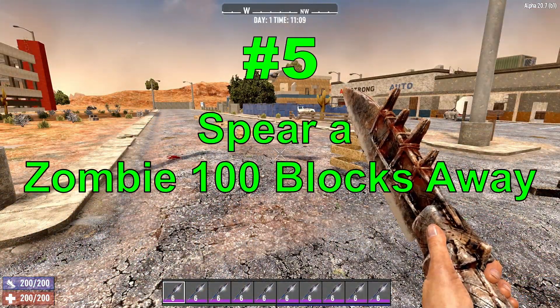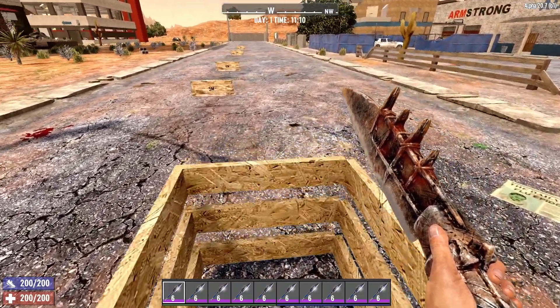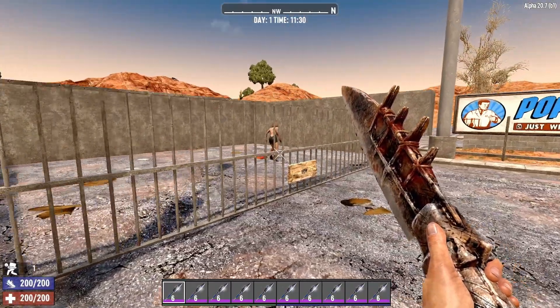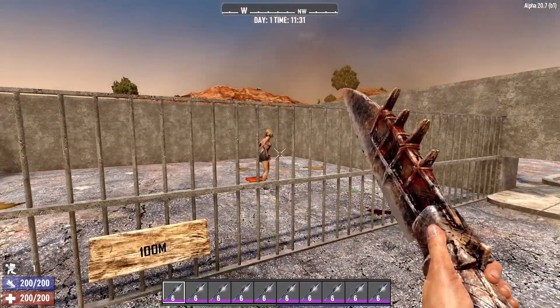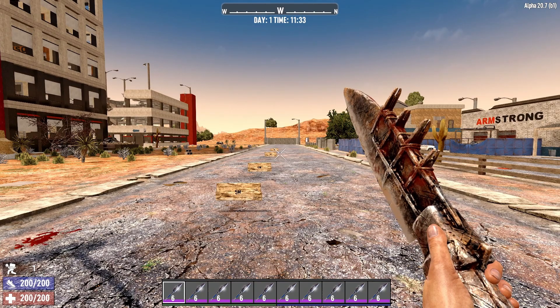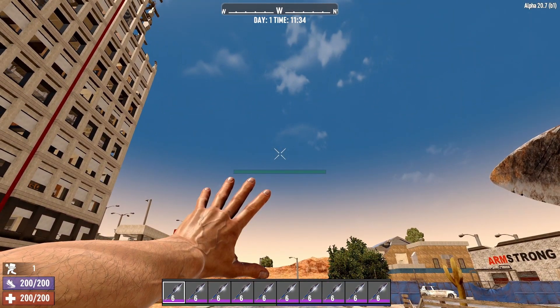The next trick shot is to spear a zombie from 100 blocks away. For this one, I had to set up a little range. Here's our box — down there is the corral. Down at this end, we have a little box for them to stay in. This box is approximately 100-plus meters away. We have our contestant right there. Let's activate her and try to hit her before she can break out. On my screen she's not visible, but she's still there.